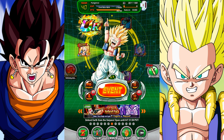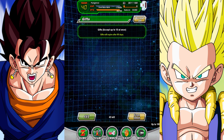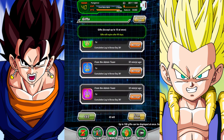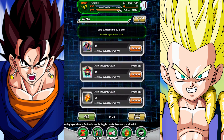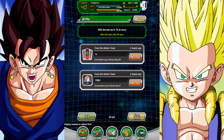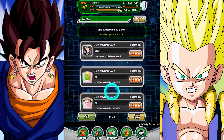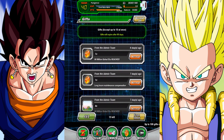I did want to Z-Awaken our Goku, but we'll do that as a halftime show kind of thing. We got some gifts — I like opening these on camera. We got some Zenny and some Dragon Stones, though not a lot of Dragon Stones. It'll help, but I'm going to have to purchase some more. We also got some swords and some awakening medals.